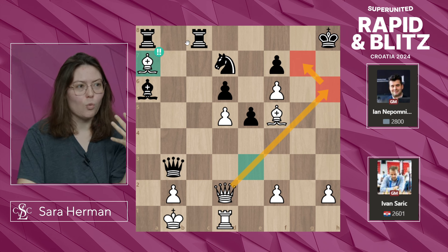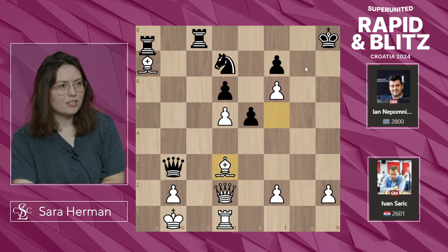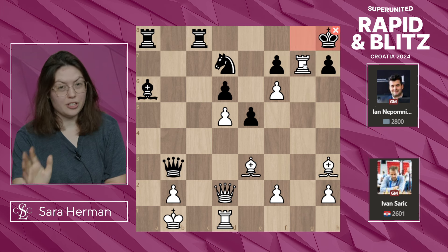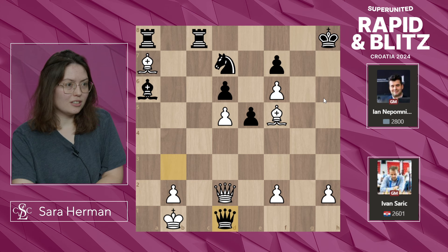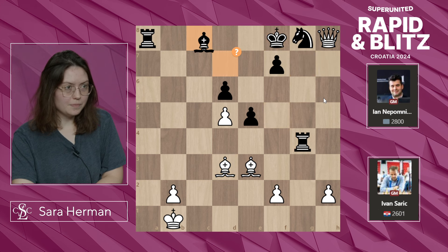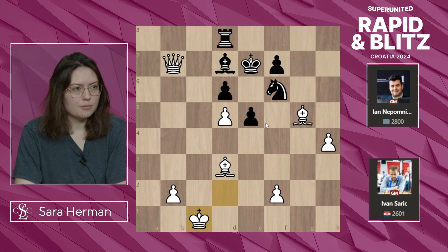So after Bd3, Bxd3, there's no Qh2 mate. And if black ever takes on a7, Qh6 just comes with checkmate. This was all found relatively quickly — Rg7 was played instantly, Kh8, then Saric fought for 30 seconds and played Rxh7 immediately, Bf5 immediately, and Ba7 immediately. So in 30 seconds he saw all of this. After that, Nepomniachtchi sacrificed the queen to try to get rid of the attack, and it fizzled into a winning position. Saric did end up winning — which is quite a big upset, very impressive game.